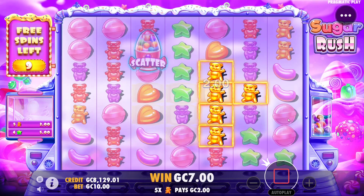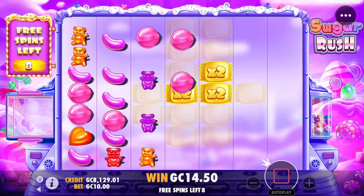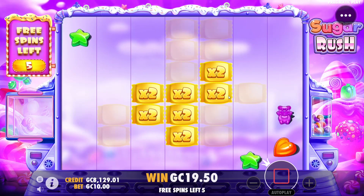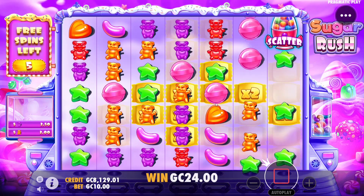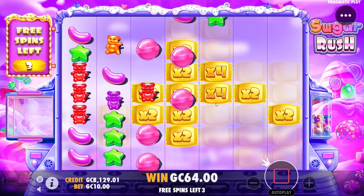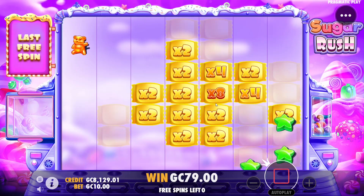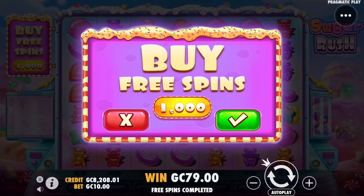Nice double tumble right off the bat. Can we get a star along the right side? We got three of them. Can we get purples right here? Stars in two — nothing. Purples will connect here, got one scatter on the board, gumballs connect there. Hmm, 79 so far — don't have a lot of hope for this one, three spins left though, anything can happen.